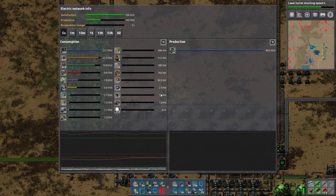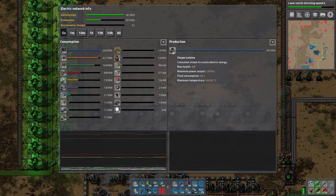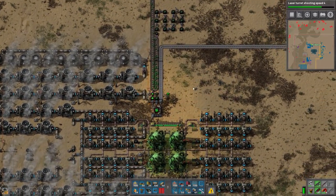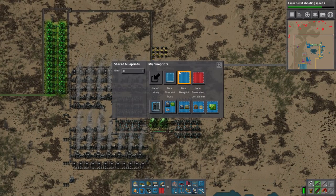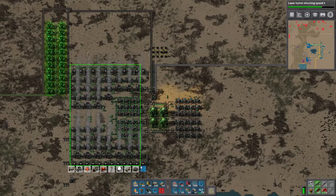Half of 83 is roughly 41-42 steam engines per side - we have 42 so not too bad. Actually it's probably exactly right - exactly where we want it to be. Now what we need to do is copy this and put it on the other side. I could just blueprint it. I don't know if this will work out beautifully but we'll see.